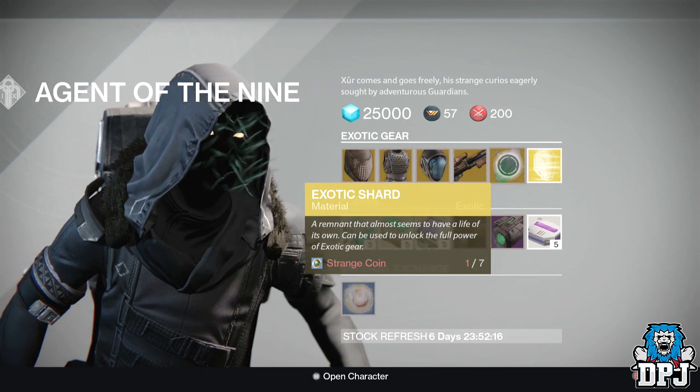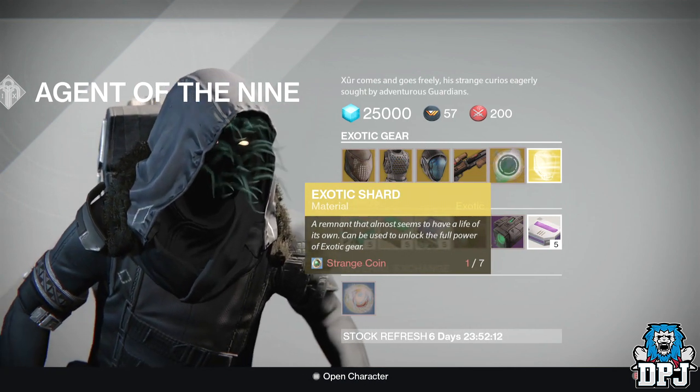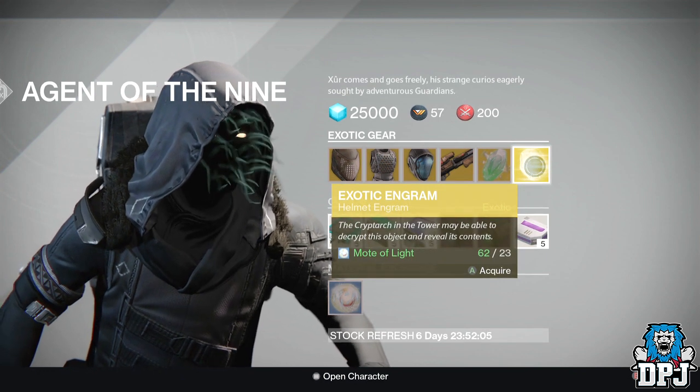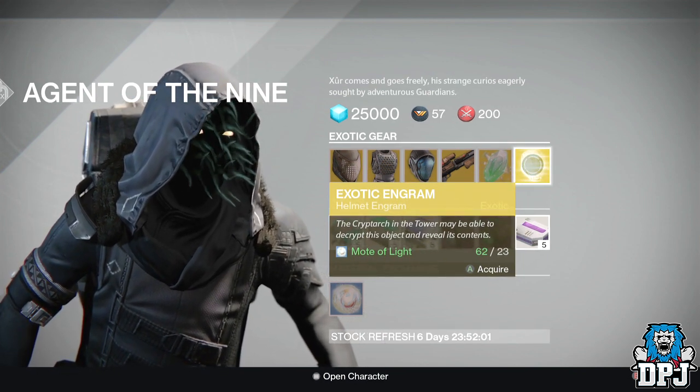We have an Exotic Shard used to upgrade your pre-existing exotic armor and weapons, costing 7 Strange Coins. And then we have an Exotic Engram costing 23 Motes of Light — this is a helmet by the way. You'll buy it, take it to the Cryptarch, and hopefully get something you need out of it.